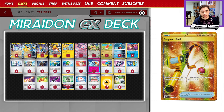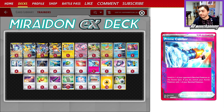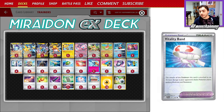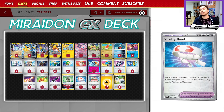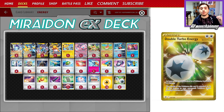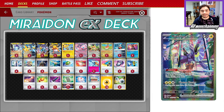We're rocking a 4-3-3 line of Research, Arvin, and Boss. We've got four Electric Generators, a Super Rod to help us add some more energies back into the deck, as well as a Prime Catcher for some aggressive gusts, and two Rescue Boards to make sure we can retreat effectively. We also have one Vitality Band, which is very important for the Raging Bolt matchup because Vitality Band plus Zapdos lets us do 240 damage and KO a Raging Bolt EX. In terms of our energies, we've got 15 Lightning and two Double Turbo. This list has won me an insane amount of games — you're super consistent and you have a really strong, aggressive game plan where you can just overwhelm your opponent and take advantage of setup decks. We're going to hop right into the video and get some Ws with Maraidon.